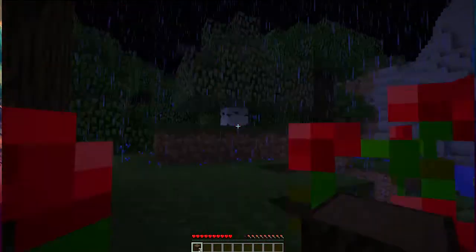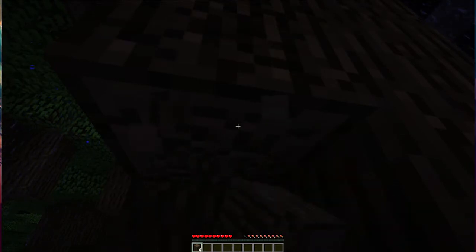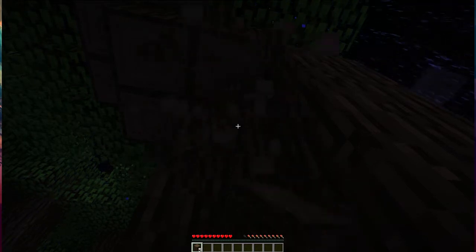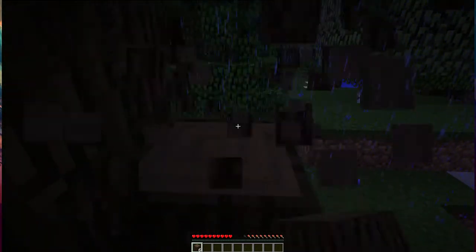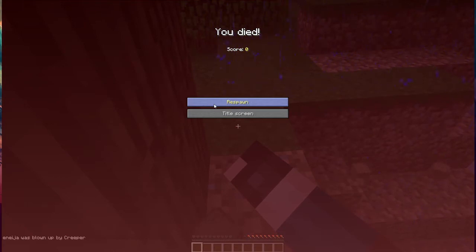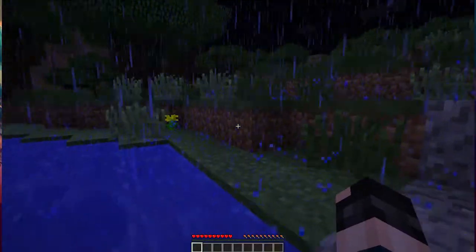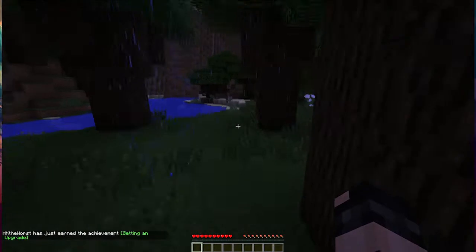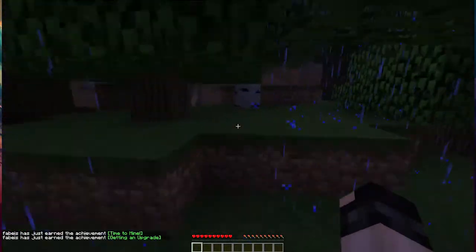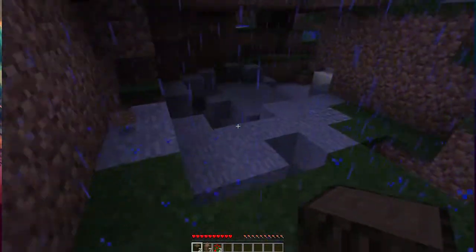If you find an oil source, cover it up with dirt and memorize the coordinates so we can come back later when we have the oil extractor. We're not sure if oil is on the surface or underground. I'm coming back to spawn — I'll be there in a minute. It's a good thing you don't have one life. The cave is over this way but Poet's got my stuff.